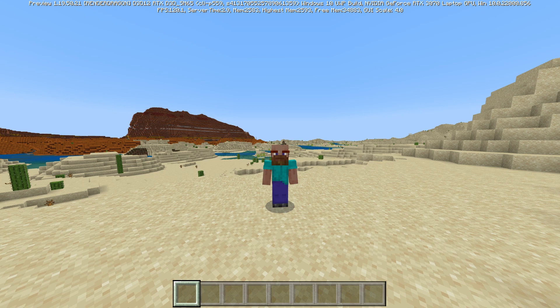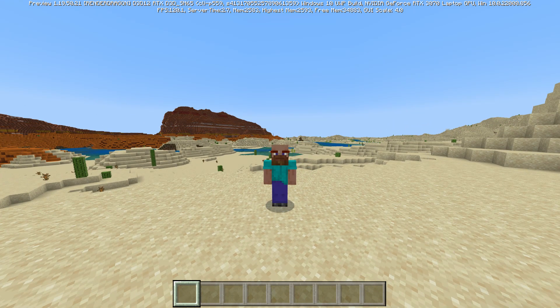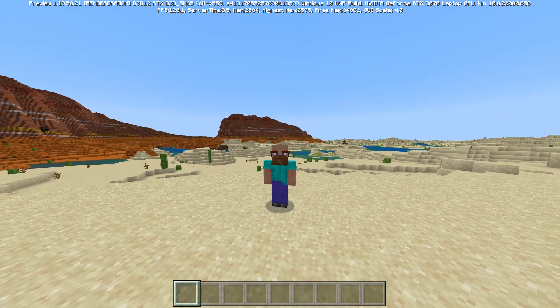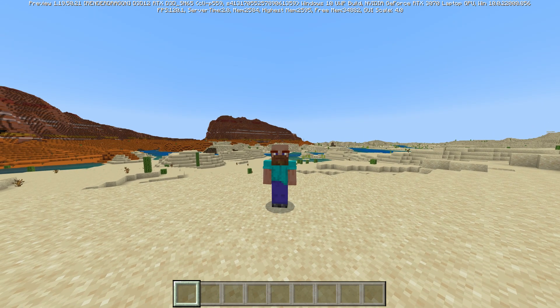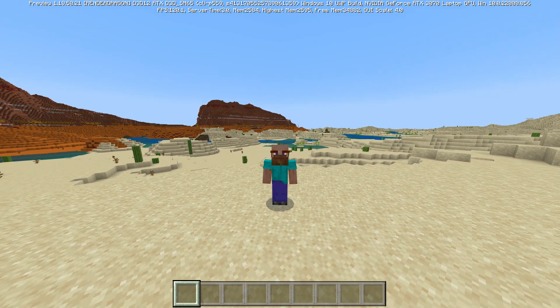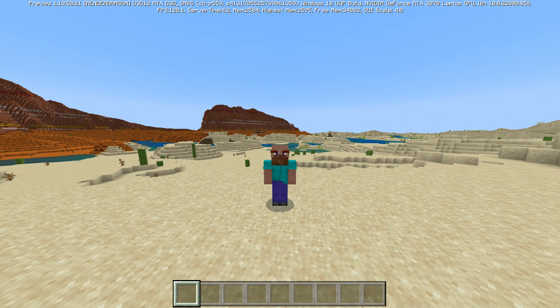They've fixed beehives not gaining honey when a bee with nectar exits. They've also got two changes to the touch controls, which we've seen a lot of changes to recently. They made keyboard input consistent with other control modes when the player is flying and using touch controls, so now double pressing the space key can correctly disable flying in touch control mode. They've also fixed an issue that prevented items from being discarded in the creative mode inventory on mobile.